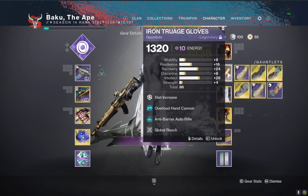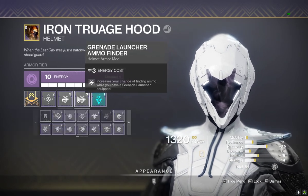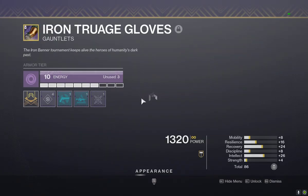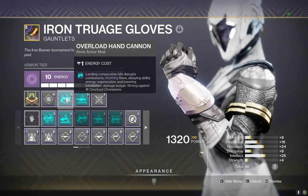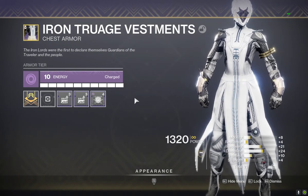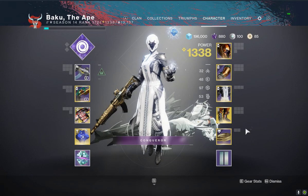So the basic premise of my entire build: obviously I have Hammer of the Warmind on my helmet. Then the Grenade Launcher, because you always have to have Heavy. We've got Global Reach, we've got Anti-Barrier Auto Rifle with Overload Hand Cannon, and obviously some Recovery there.